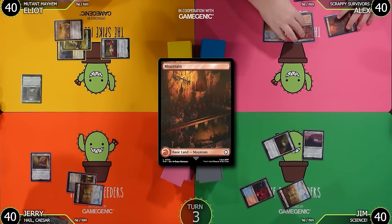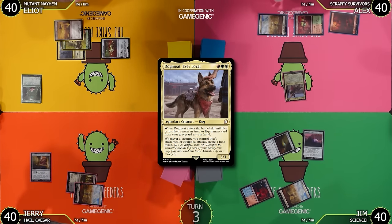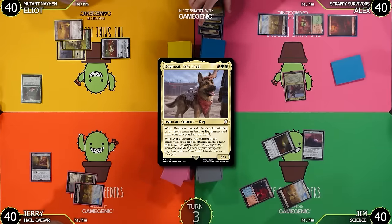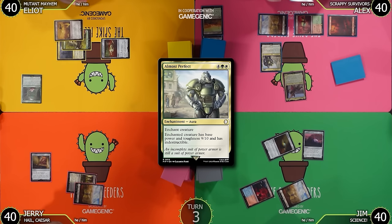I'll play this Mountain as my land and tap red, green, white for Dogmeat Ever Loyal — a three-three dog. This is gonna be a problem. When he enters the battlefield, we mill five cards, then return an aura or equipment card from my graveyard to my hand. I've got several options: Almost Perfect, Idolized, and Squirrel Nest.